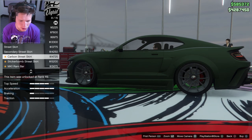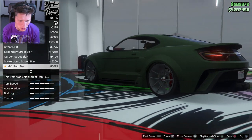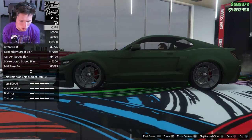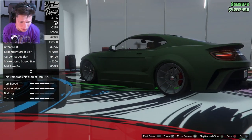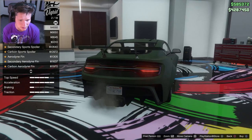For skirts, probably just gonna go with a carbon skirt. There's also an MK1 ram bar for the rear bumper, but that's a little much honestly. The stock does not look bad here — I think I like the stock better than everything else, so I'm gonna lose the ram bar.